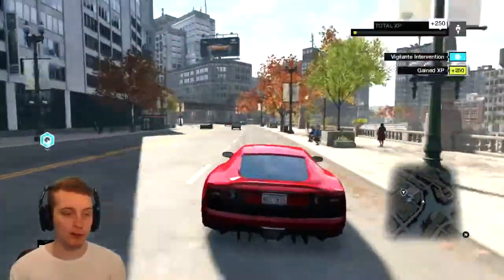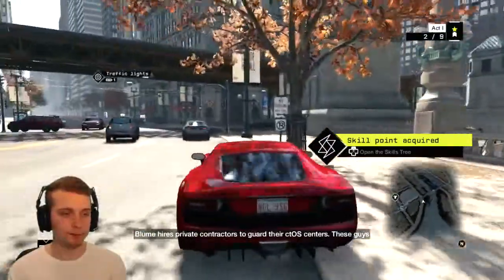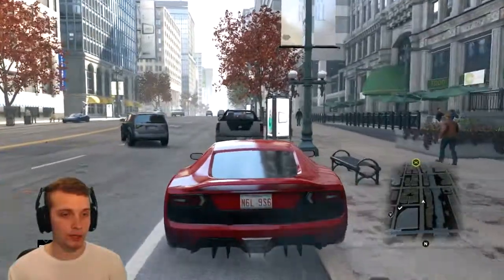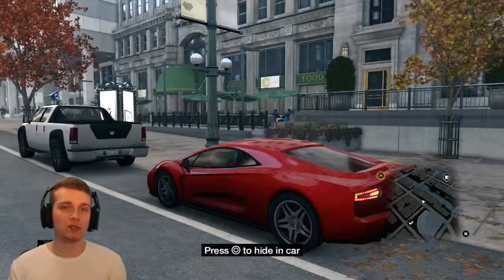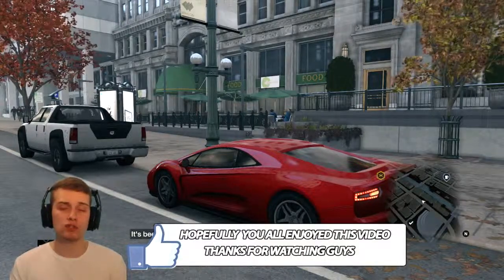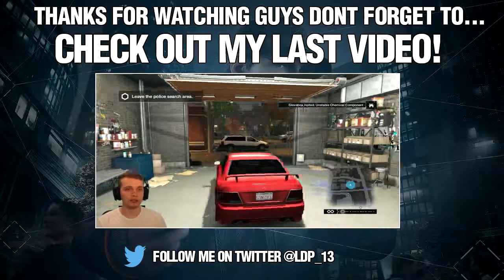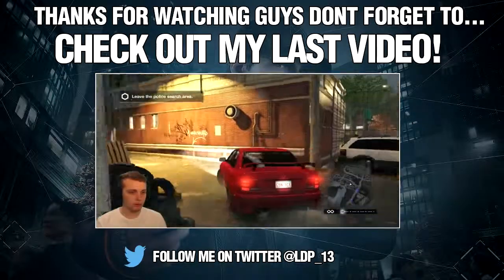As you can see, guys, before we end this mission and end part two, we have gained an awesome car — I think it's like a Ferrari or something. We're going to be geared up and ready. I'm pretty sure Aiden is going to have to get some gear in part three. This vehicle is awesome. I'm actually going to end this video here — this is part two, mission two, which was Big Brother. Hopefully you guys will like this video. If you did, do leave a like rating, do comment on the video, and don't forget to subscribe to the channel for future episodes and walkthroughs of Watch Dogs and other great games coming in the near future. Thank you guys so much for watching. Press circle to hide — look at how he just ducks down. Leave the police search area — I'm pretty sure we have to use alleyways.